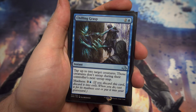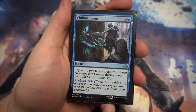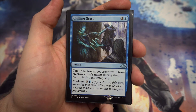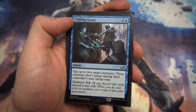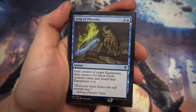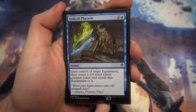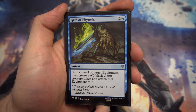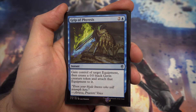Next we've got Chilling Grasp — for two and a blue, tap up to two target creatures and they don't untap during their controller's next untap step. Potentially a little expensive but the madness cost is handy since you'll be discarding a lot of blue cards, meaning you can still potentially use it for a little extra mana. Next we've got Grip of Phyresis — I want to try this out because I'm going to be improving the equipment section of the cube. For two and a blue you get to gain control of target equipment and attach it to a 0/0 germ creature token. You're stealing a piece of equipment for three mana — steal their Loxodon Warhammer? That's going to be really solid.